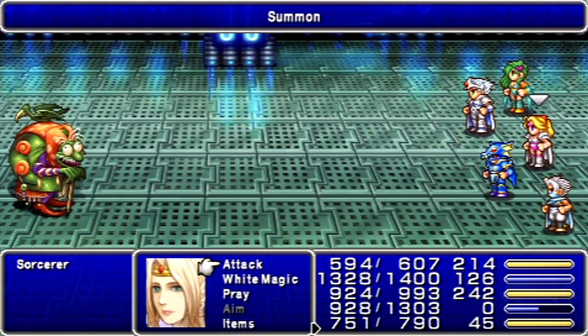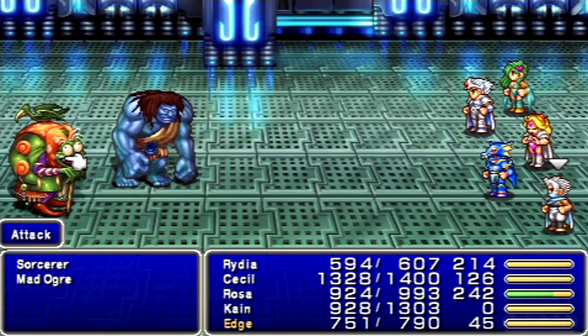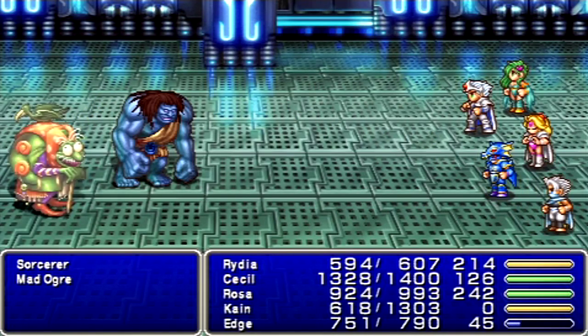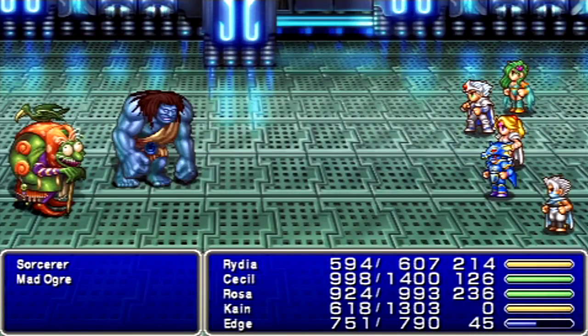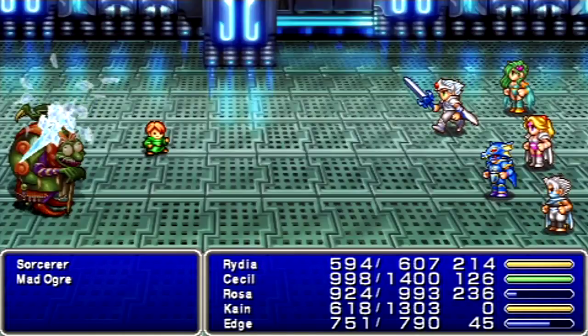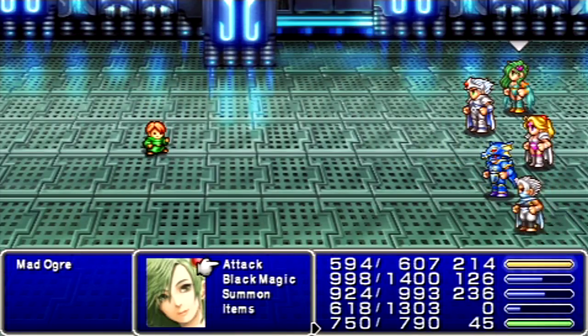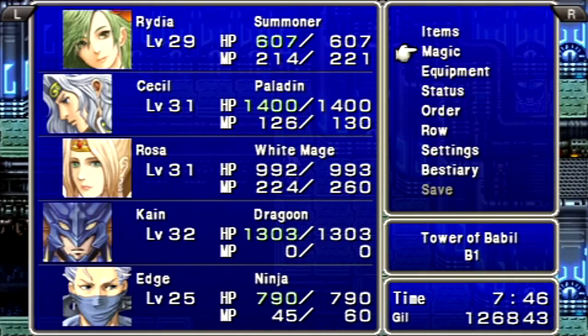I am intentionally allowing the Sorcerer to live, because I wanted to see if he would summon a Green Dragon, which is a pretty rare enemy. So whenever you see a Sorcerer, keep on doing that. You can mini the Mad Ogres, which is why I have Rosa in the center position there. I don't think I'm going to be using Toad as much, because the enemies I can Toad are not as threatening as the ones I can mini. Remember, do that against the Mad Ogres.